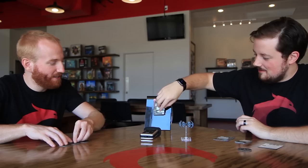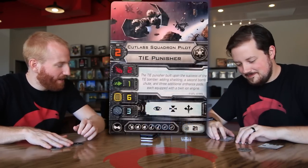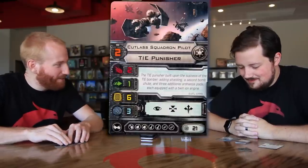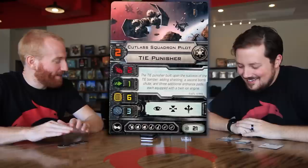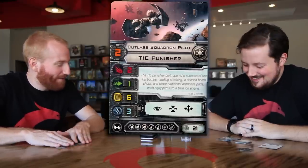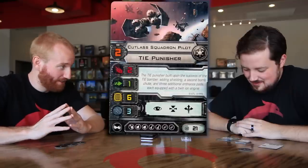Let's look at the first model here, let's run down the stats of this card. We have the Cutlass Squadron Pilot. This is a 21-point ship, which is pretty reasonable. Two pilot skill, two attack, one evade, six hull, and three shields.